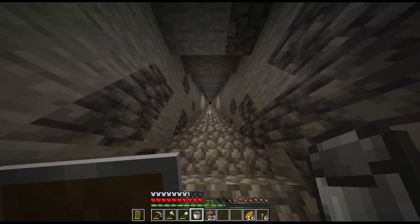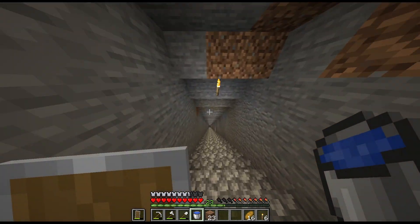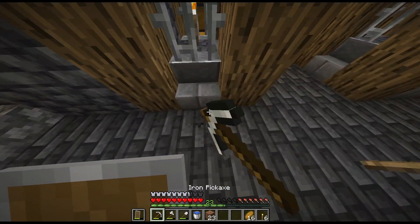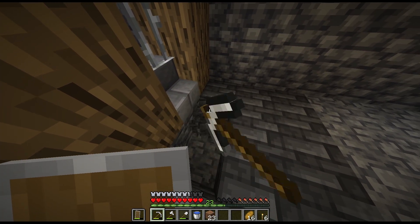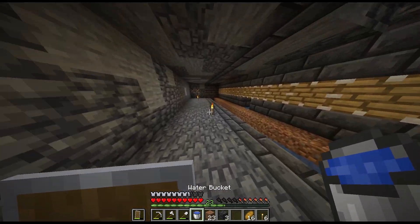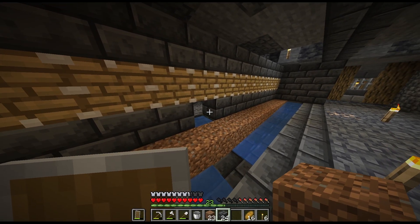I'm actually going to need more water, which I can get from just outside the entrance. It's night time so I'm hoping there's no mobs here — some zombies coming, we'll run back down quick. I'll create another infinite water source down here. We'll place a water source here, a water source here, and a water source here, and that should all flow through. The reason I have this one here is because there's no water there, so I wouldn't be able to place sugarcane there otherwise.